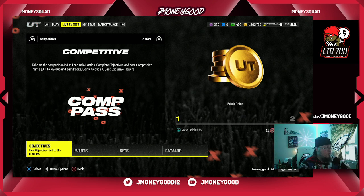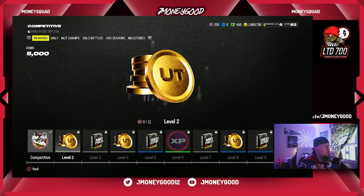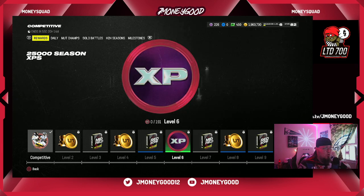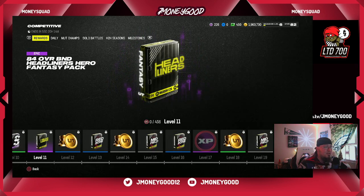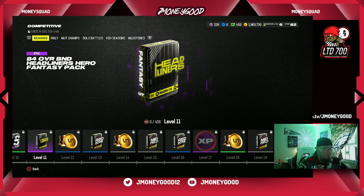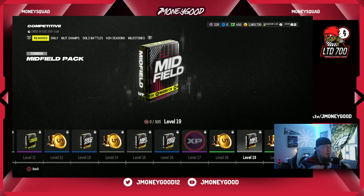To see your field pass, come over to Objectives, click on Competitive, then click on your Field Pass. Hit triangle and this is going to show you all your rewards. Lots and lots of rewards — we got midfield packs, coins, and XP, which is great because that'll help us build up our season pass. There's so many different passes: we have the Captain's Pass, the Season Pass, the Comp Pass — just so many rewards.